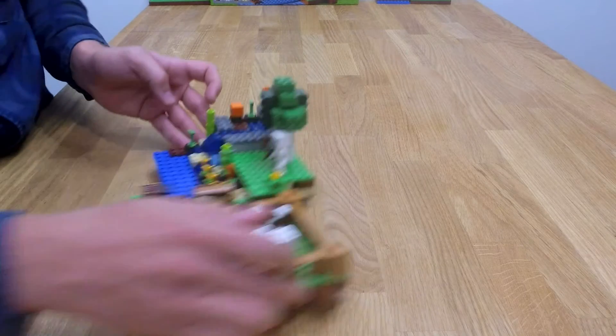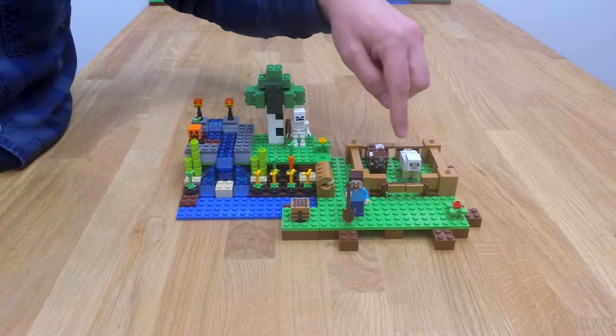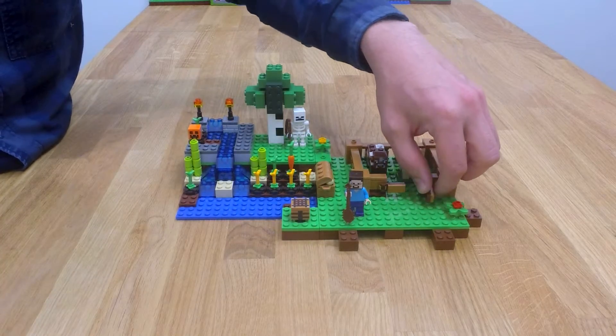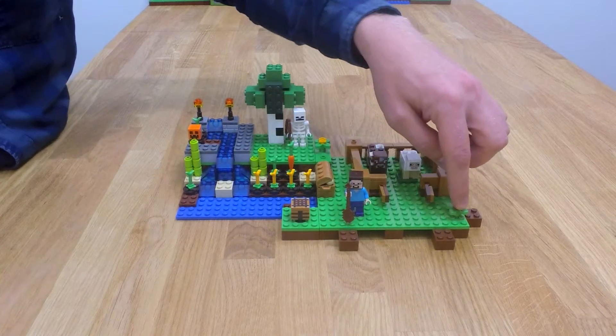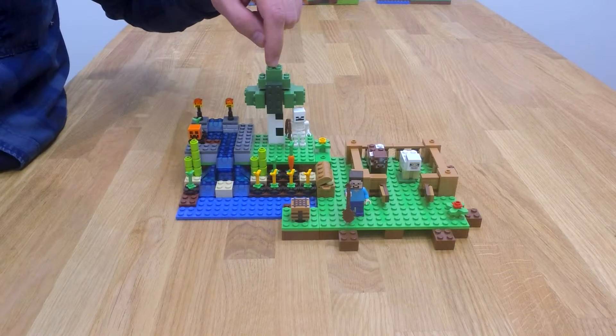To look at how the set looks, here you can see there's some fence for the animals to be kept in. You can open the fence like this. There's some flowers.